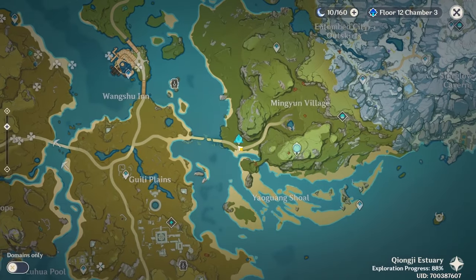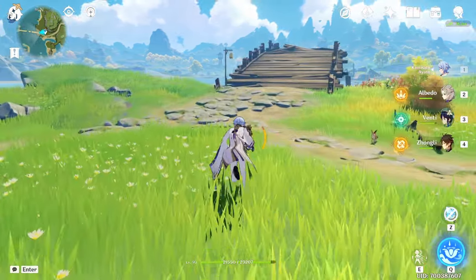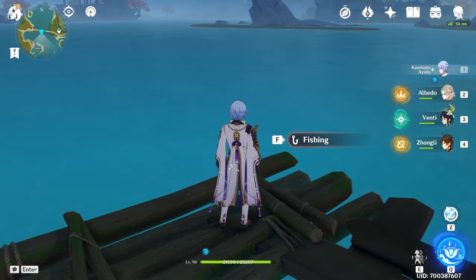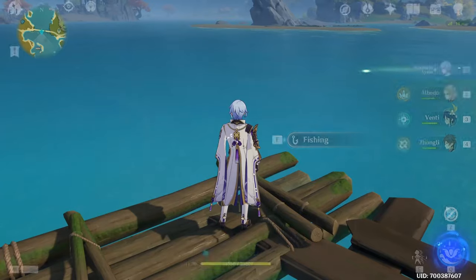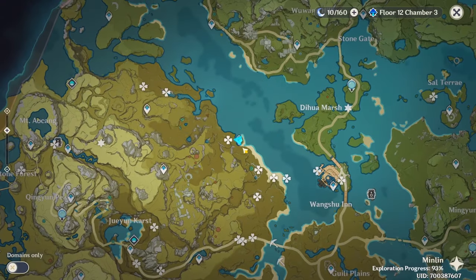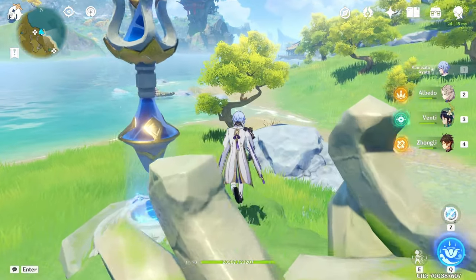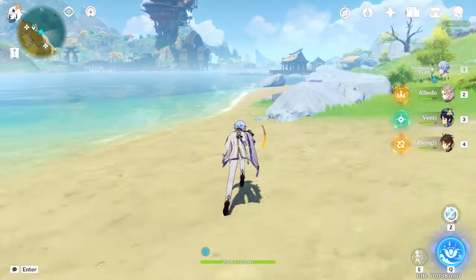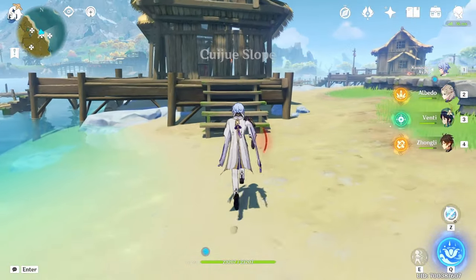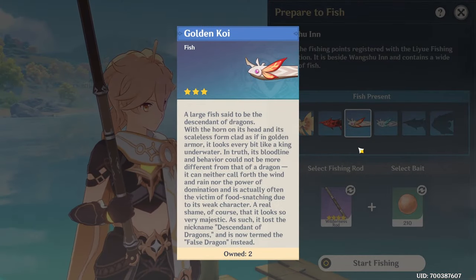Now into Liyue. The first location is right under Minlin Village — teleport to the waypoint and follow my path. The fishing spot is right under the broken bridge, and from this location you can farm both the golden koi and the rusty koi. For the second location in Liyue, go towards the left side of Wangshu Inn and teleport to the waypoint there. From that fishing spot you can also farm both the golden koi and the rusty koi.